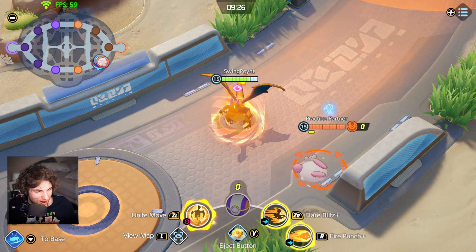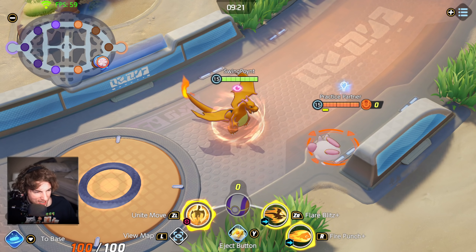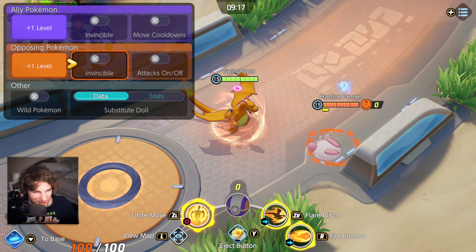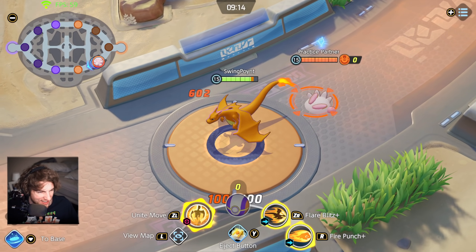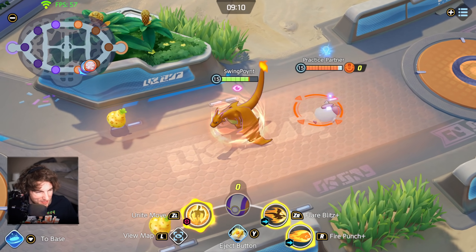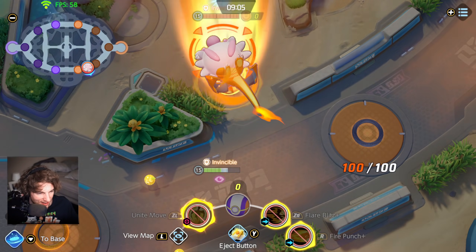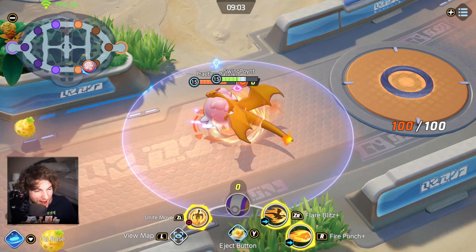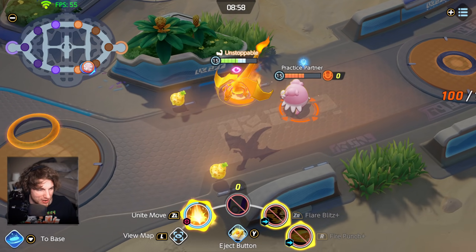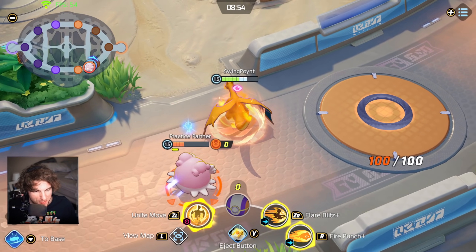There's currently a bug in the game where if you grab Blissey as Charizard with the seismic slam, she gets kind of stuck in the ground and she can't move. So if you want some laughs, go ahead and play Charizard right now. Sometimes you can jam her into the ground.